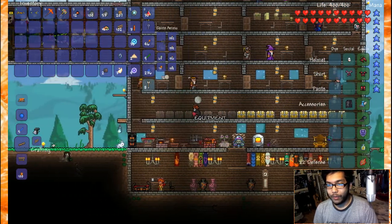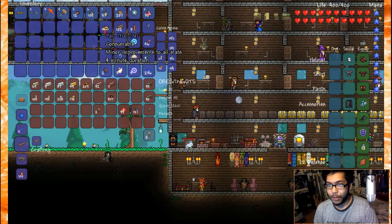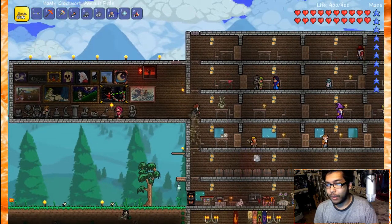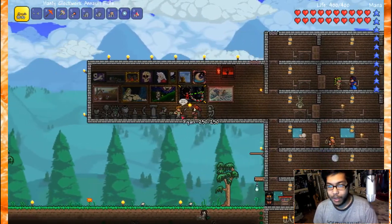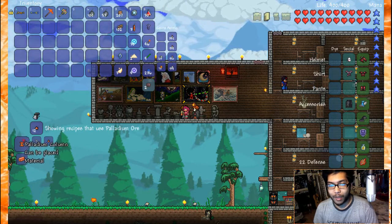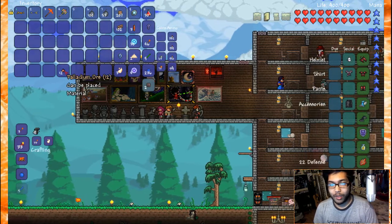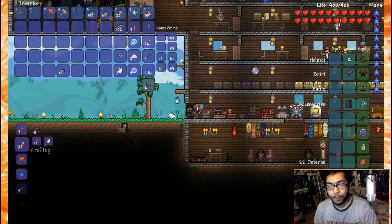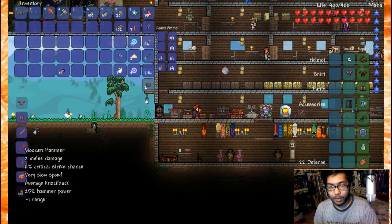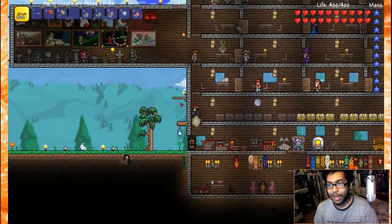I don't have a food source and I don't want to carry it at all times, so I'll leave it in storage. Let's talk to the crafting NPC and see exactly what I can craft with this new palladium. How much do I need to make the ores? I can make a palladium column — that's cool as a material.